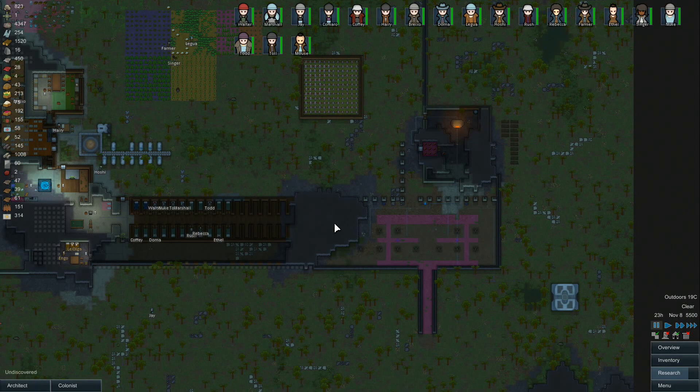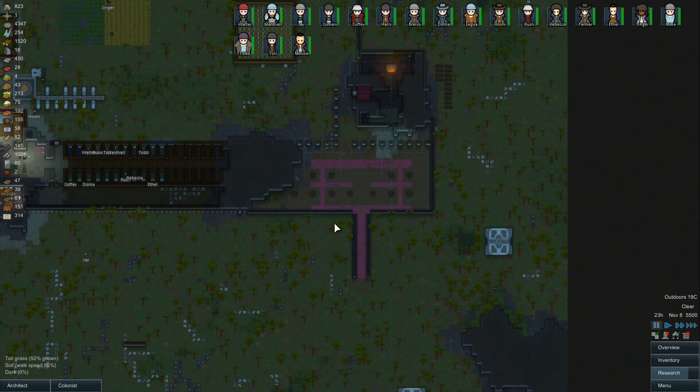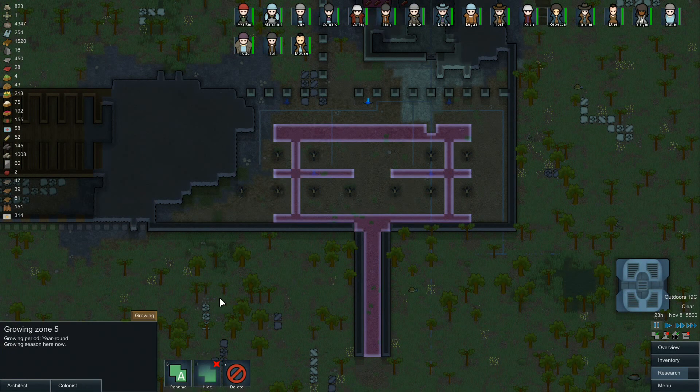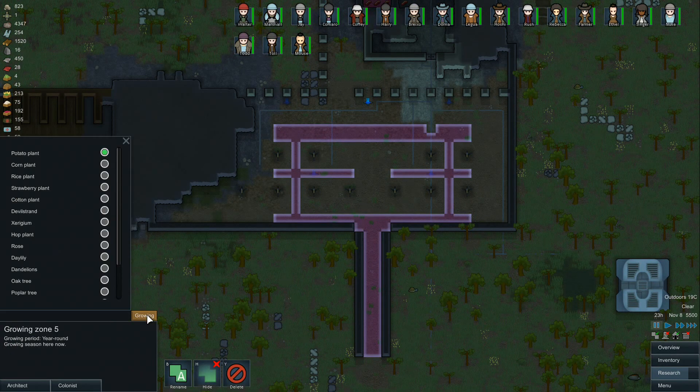This time around, we've got several things I wanted to bring up before we get started. We are working on a gardening area here. We don't want potatoes — we want daylilies growing here because we're trying to make up for the look of the turrets. On the ugliness factor, the turrets are negative 61. The daylilies are like 22 or 23 per daylily, so that will help make up for some of this ugliness.